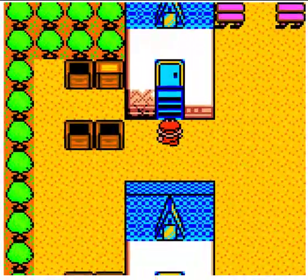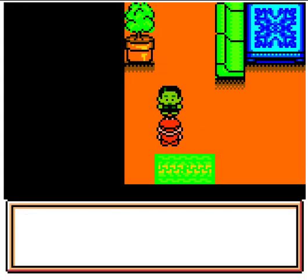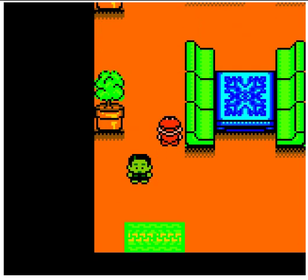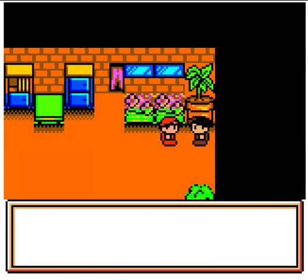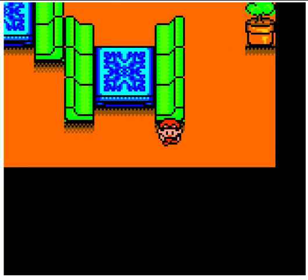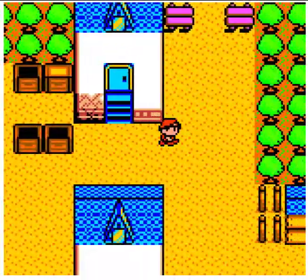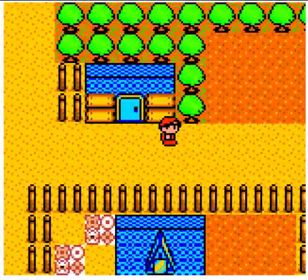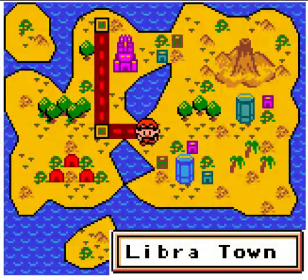There might have been something special about this house, so I'll just check it out. This person says there's some secret to the names of the people, but I don't know it and I'm not really going to sit around and try and figure it out. This person up here — she's telling you that if you bring certain things to different people, they'll trade you, sort of like trading Pokemon, except I haven't seen any tall grass patches where you can catch RoboPon. Very different from Pokemon, actually — more than I thought. Anyway, going back to Libra Town.